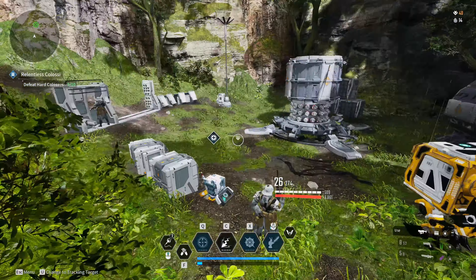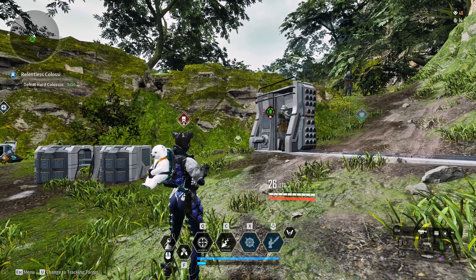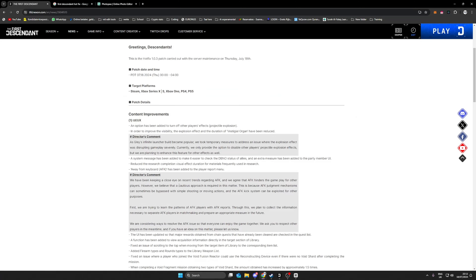I'll open up the hotfix page here. If you want to see everything, go to their main page and look at hotfix 1.03 — you can read all the details there. Most of the individual changes aren't that critical, like an option to turn off effects which can help with performance.